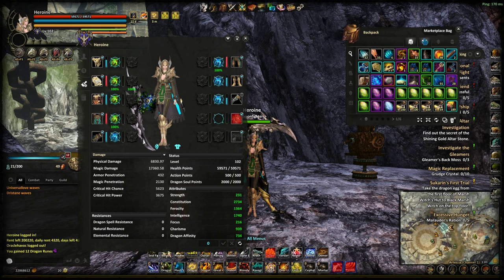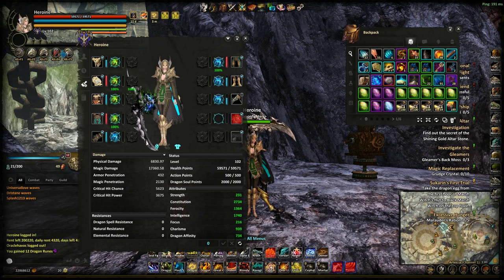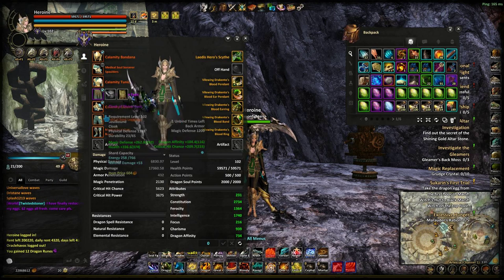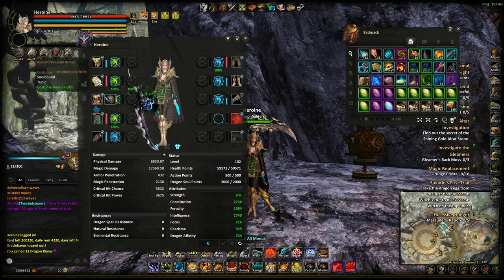The good thing about inserting shards into your costume is that you can freely insert and reinsert them whenever you want. Compared to adding shards into your gear, where you could potentially lose shards when you pull them out or lose armour without spending SC, this is another way to boost your damage very quickly. I'd prioritise doing this first before you start sharding your actual gear.